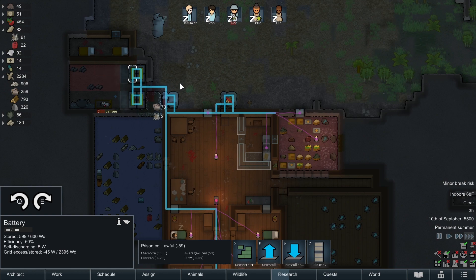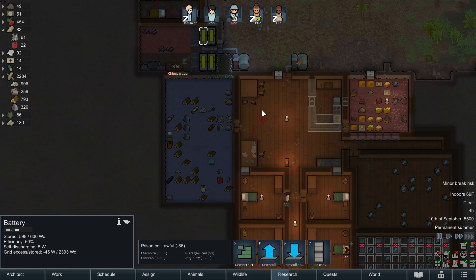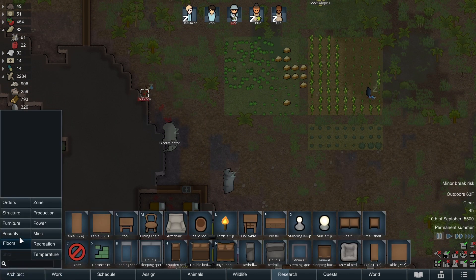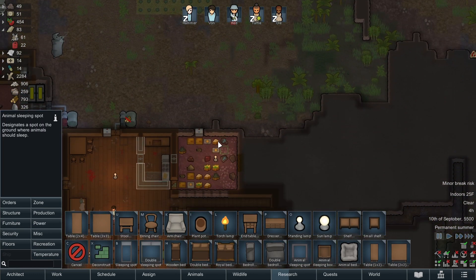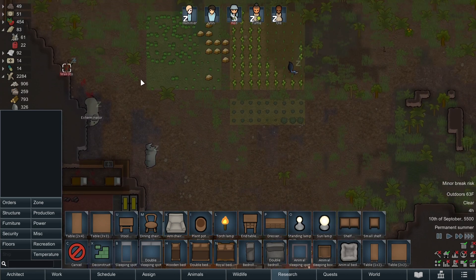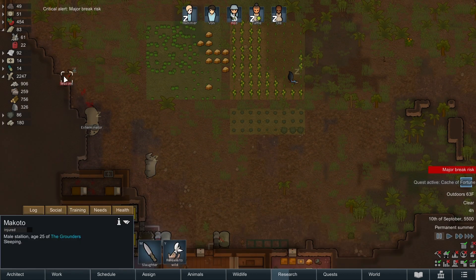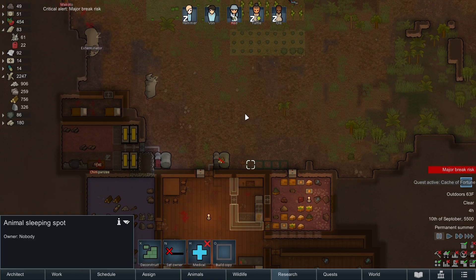Our batteries are totally full so I think I may build a couple more just to have. Also, for our horse to get proper treatment I believe we need animal sleeping spots. Let's get an animal sleeping spot fairly close - right there for now. Animals will only get properly treated if they have an actual designated place to sleep.